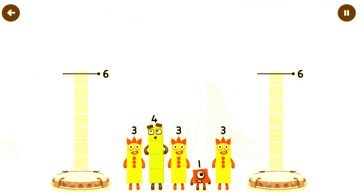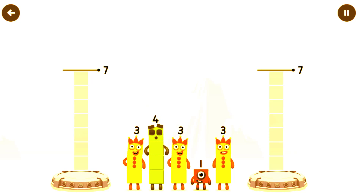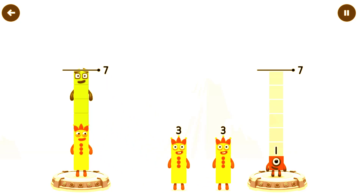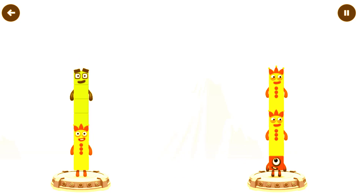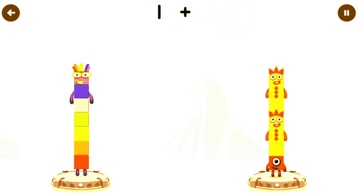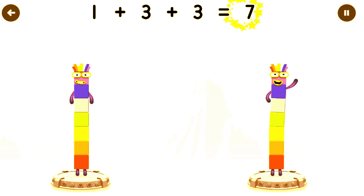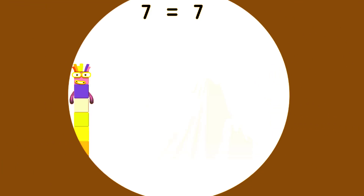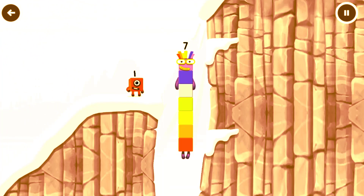Share the number blocks evenly to make 2 groups of 7. 3, 4, 1, 3. That's right! 3 plus 4 equals 7. 7, 7, 7 equals 7. I am 7. Excellent!